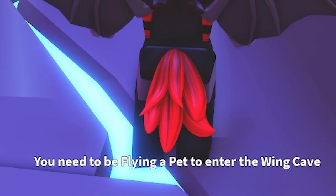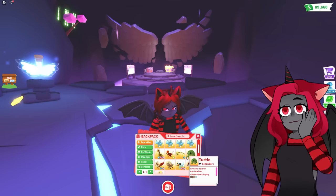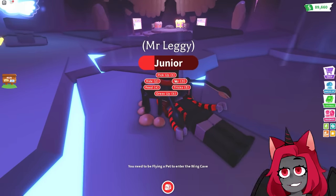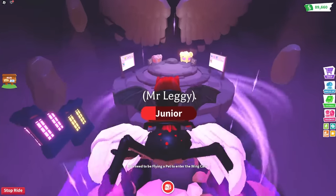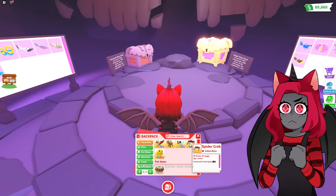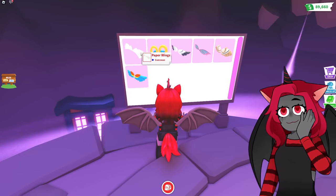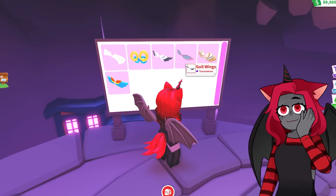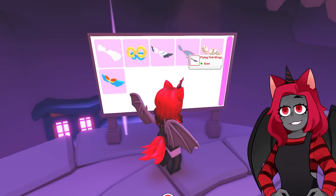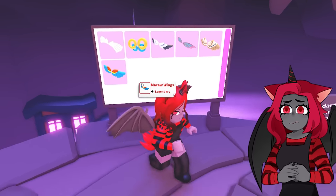Do you need a flying pet to enter the wing cave? Was it like that before? What if I have my pet out — can I just still go? We have to fly over there. We made it to the wing cave! So there are new wings: paper wings, balloon wings, goal wings which I think are seagull wings, flying fish wings, owl wings, and macaw wings.